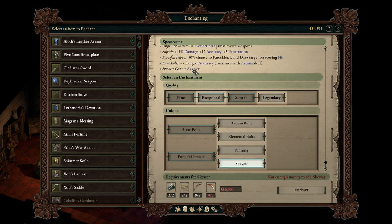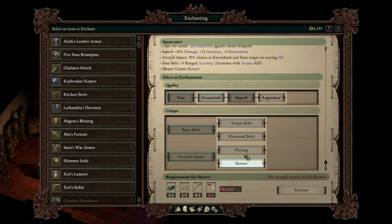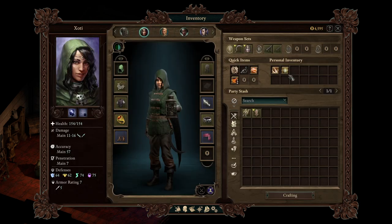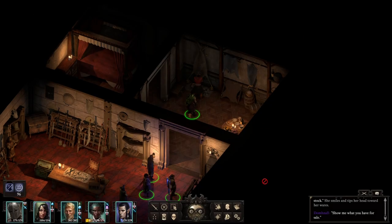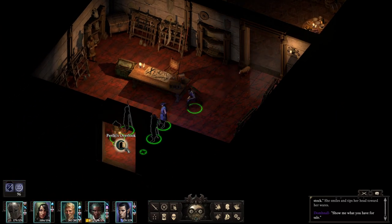I think Skewer is the way to go here as well — it gives you a powerful attack that can hit multiple enemies and can immobilize them, whereas the alternative just gives you a chance to immobilize. The Elemental Bolts and Skewer make it a really awesome Arbalest. Also, we do have a weapon in my inventory that I meant to give to Constantine, I think.